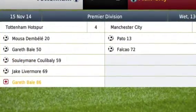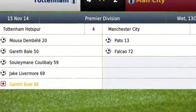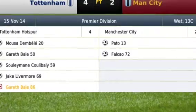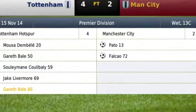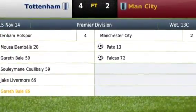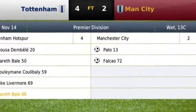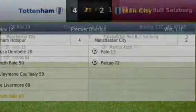We slumped to a disappointing 4-2 defeat to Tottenham. It started off well — we went ahead in 13 minutes from Pato, before Moussa Dembele equalised. 2-1 after the break from Bale, 3-1 for Suleymane Koulibaly, and then another goal made it 4. Falcao pulled it back to 4-2. In a game we needed to pick up points to keep our game in hand over Chelsea, it was alright anyway because Chelsea lost to Stoke, but still a disappointing result against a very strong Tottenham side.